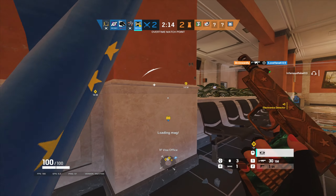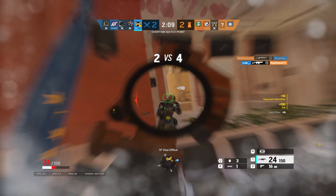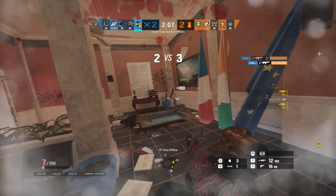As you've seen in this next clip, it's extremely easy to counter Pulse — he has to be directly below me to even see me. Also take note of how he missed the Nitro Cell.